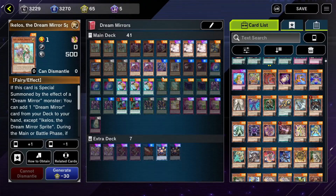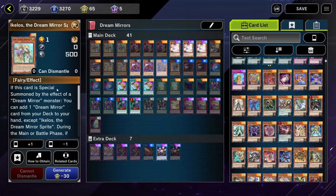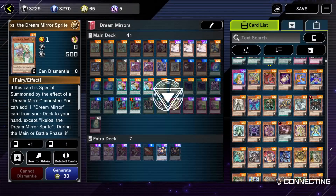So instead of hopping into just master packs, if you're trying to specifically build a deck, what you want to do is build your list first. You want to get all your archetypal cards and craft one of the super rares to unlock the pack, so that you can specifically pool the supers and ultras that you actually want rather than just dismantling random pools to make them. So with the Ikelos here, if we just craft one of these - it's better if you do it with supers because it's lower investment.